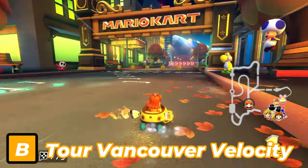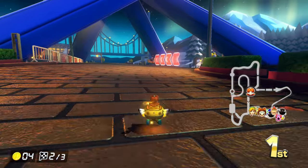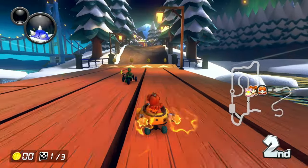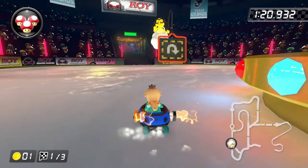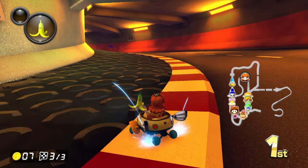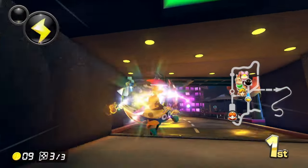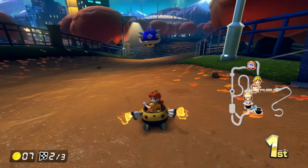Next up is Tour Vancouver Velocity. I love Vancouver Velocity, but like with Madrid Drive, it's more the route it was given that put it in B tier. In Mario Kart Tour, Vancouver Velocity 1 lets you drive under the Olympic Cauldron, through Vancouver Park, and over the Capilano Suspension Bridge. Vancouver Velocity 2 goes through Rogers Arena and Lost Lagoon. Vancouver Velocity 3 goes under a tunnel, through the Vancouver Public Library, and through Rogers Arena. These are the routes given in 8 Deluxe, minus the fact that Vancouver Velocity 2 in Tour starts from the opposite direction than routes 1 and 3.